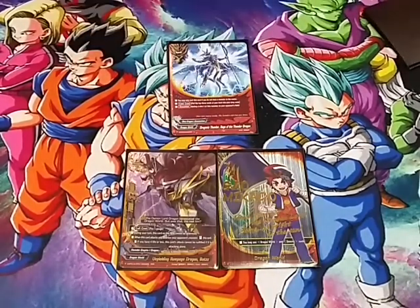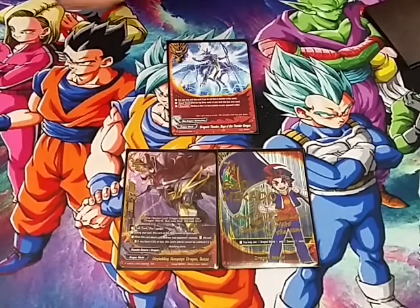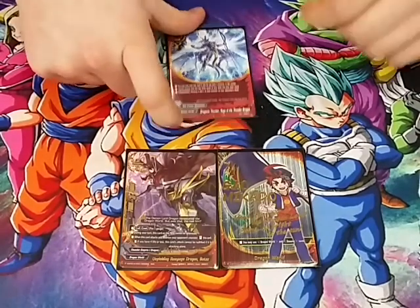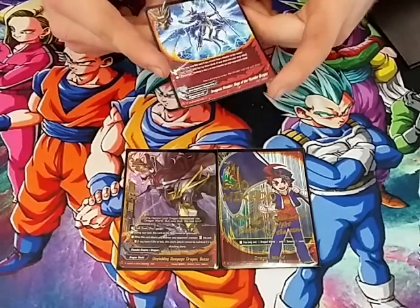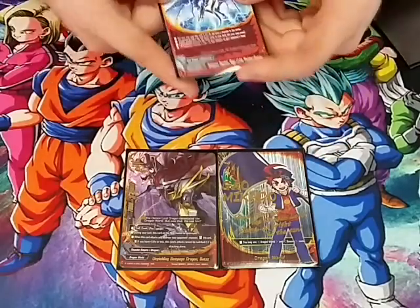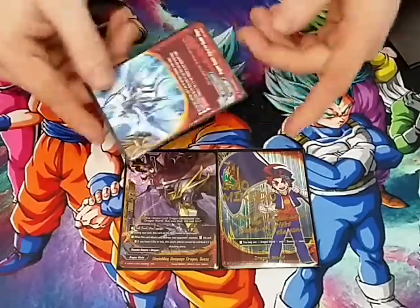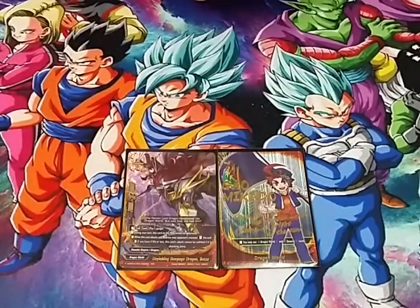Our last spell is a tech 1-of Dragonic Thunder, Rage of the Thunder Dragon. You can only cast it if you don't have a monster center — cast cost: put the top 3 cards of your deck in your drop zone, counter destroy a size 1 or less monster. It's a good tech 1-of. The only deck this doesn't work against is Gear Gods Chaos because they don't play anything less than size 3, so we sideboard this out in that matchup.